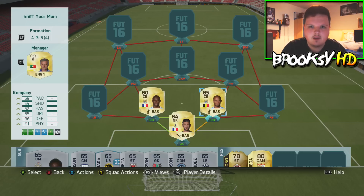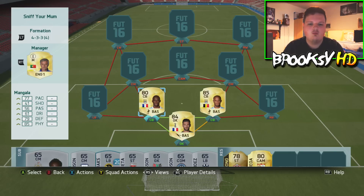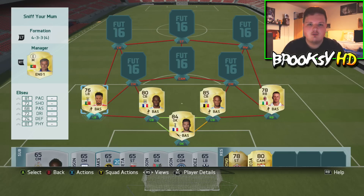At center back we have the two center backs from Manchester City — Vincent Kompany, obviously we're not going to build a Man City defense without Kompany. We could have had Eliaquim Mangala here. At left back we have Elisu, a really solid left back with incredible stats. On the right we have Ignacio Abate — 92 pace and 80 physical, incredible left and right backs.